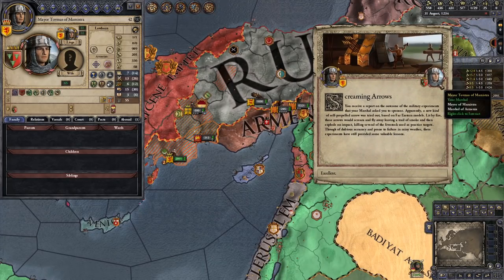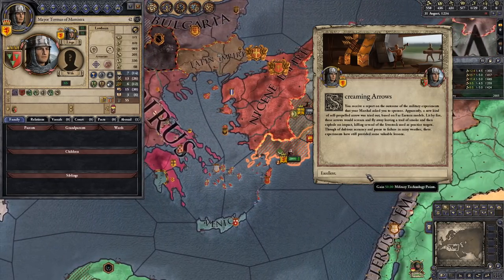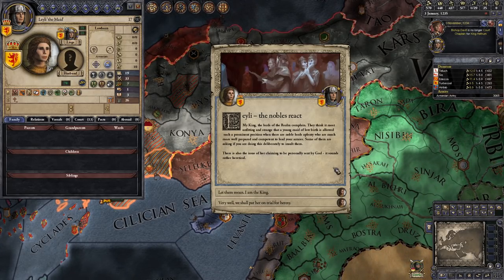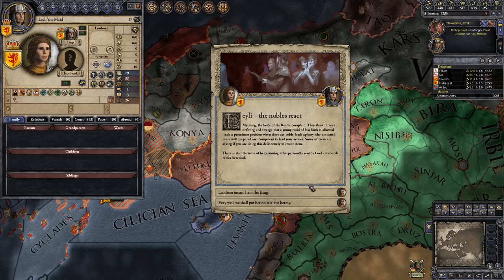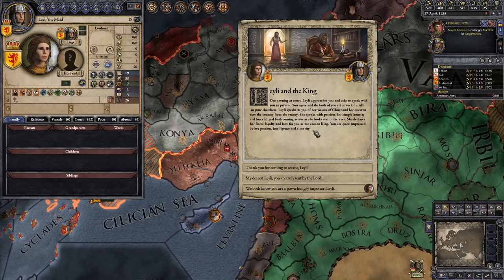We don't just have Joan of Arc, we also have screaming arrows. If it works, it works - I'm not going to complain. The nobles don't like Lely; they say she's lowborn and shouldn't serve me. But she was sent by God! I am the king, and it's good to be the king. We protected Lely, and now she comes to us in the dark chamber. She speaks with passion, her simple honesty and forceful zeal coming across as she looks you in the eyes, declaring fierce loyalty and love for you as the chosen king. We are going to be the best of friends, my dear Lely.